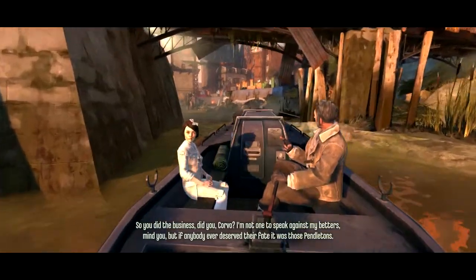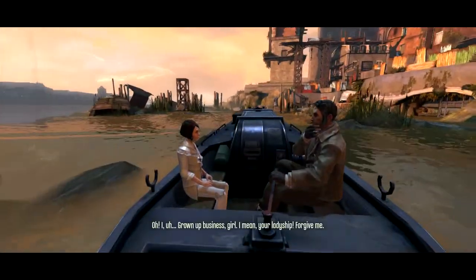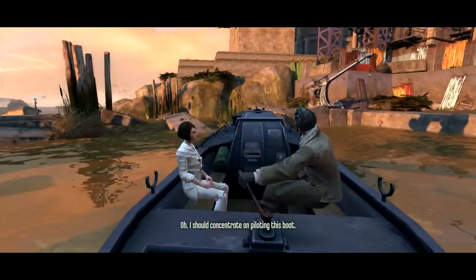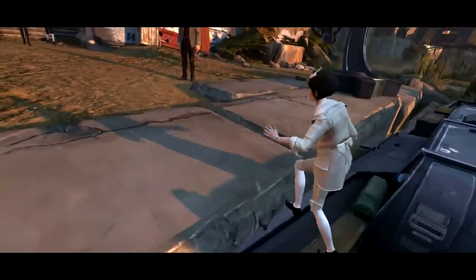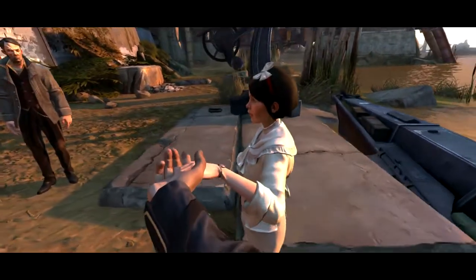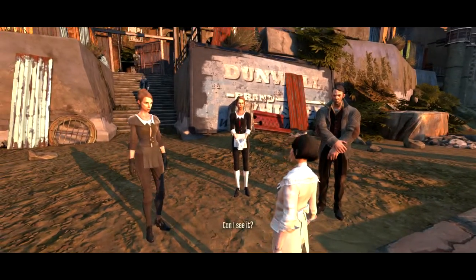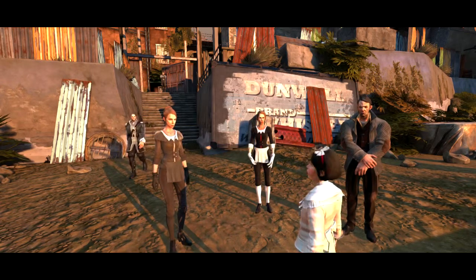Samuel: 'So you did the business, did you Corvo? If anybody ever deserved their fate it was those Pendletons.' Emily: 'What business are you talking about?' Samuel: 'Grown-up business, girl — I mean, your Ladyship, forgive me.' Back at the Hound Pits, Callista introduces herself to Emily: 'I'll be caring for you and schooling you while you're with us.' Emily: 'I think I'll like it here. I'll go with Callista, Corvo — I'll see you later.'